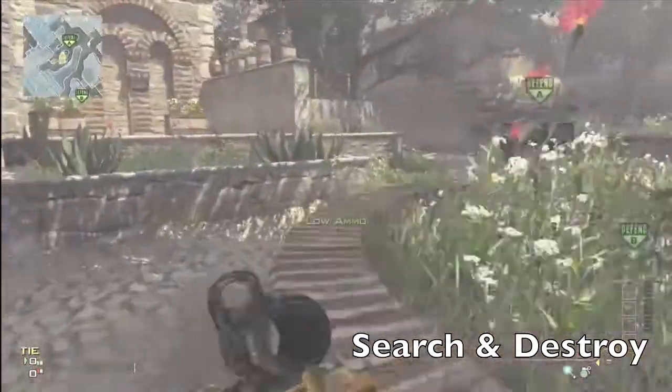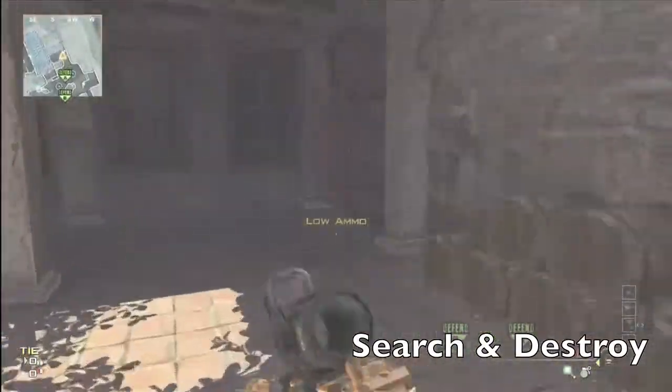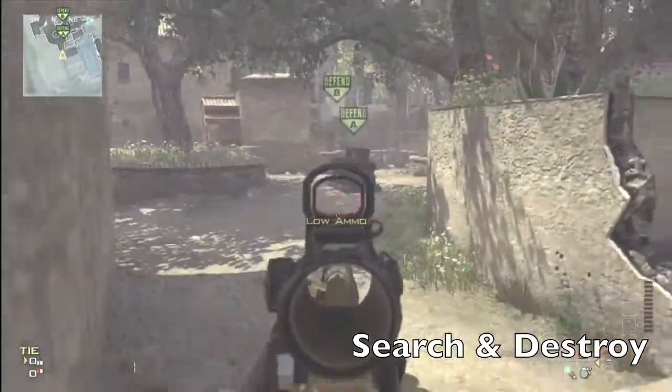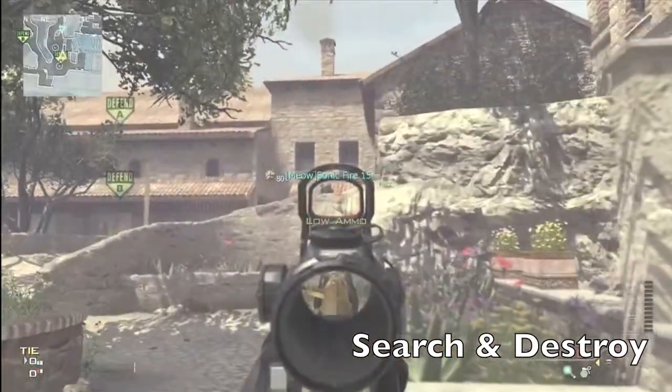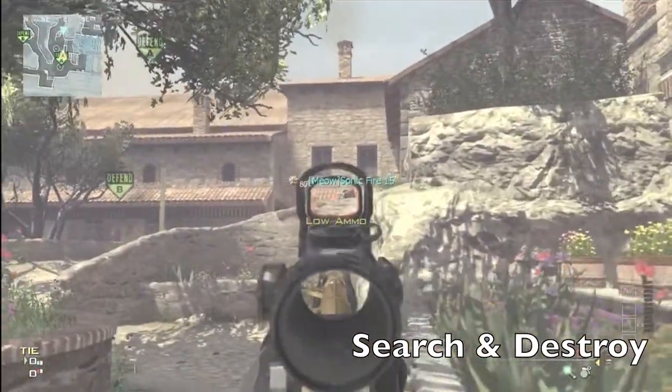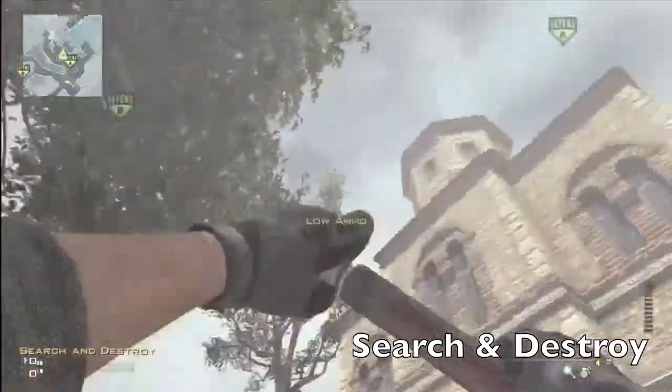And moving on to the rest of A-Search — you guys thought I was moving on to C-Search, but there is no such thing. You can hide behind these barrels, which provides some excellent cover. And then if you look over at this wall, look at that head glitch — you can only see the head for the most part, maybe a little bit of the gun and the right shoulder, but it's good enough.